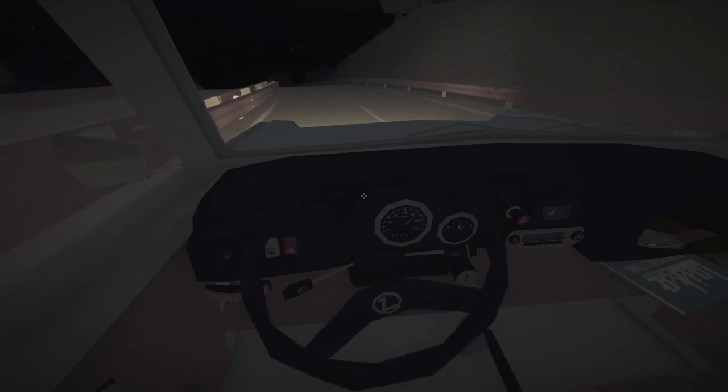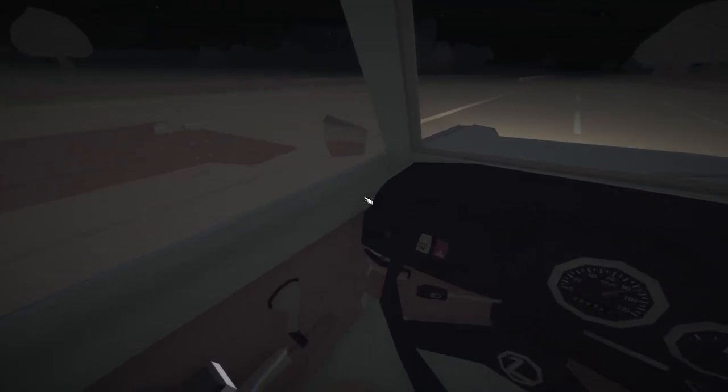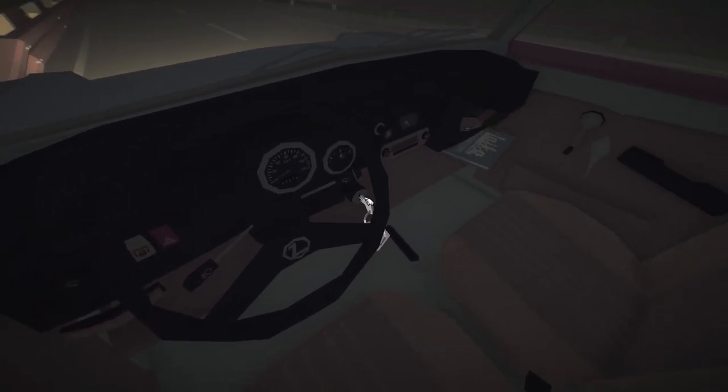These little specks on the windshield — I'd use my windshield wipers but it doesn't really do too much. Going about 85 kilometers per hour, pretty nice cruising speed. It's just kind of a pain in the ass to get up these little hills, but once you get going this thing is fantastic. What is that right over there? Check that out — hold on.